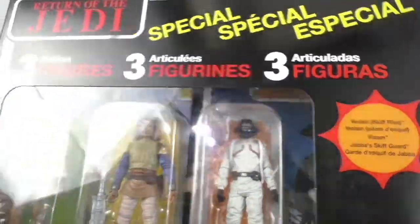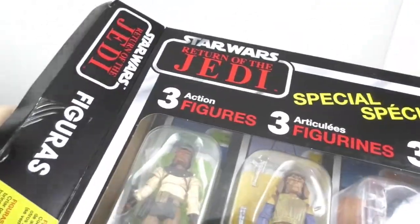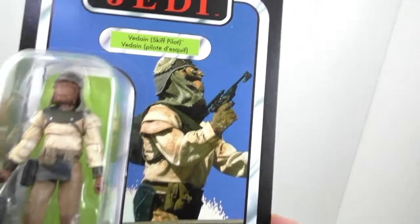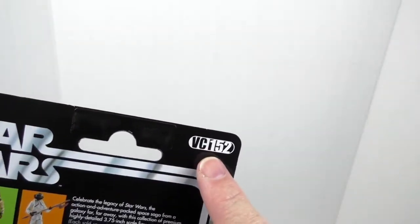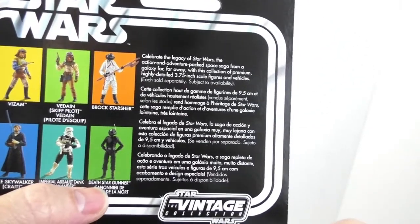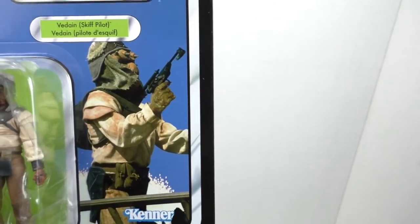Am I going to open this? You betcha. That's very cool packaging though. It's almost like the Tri logo with the three different languages. I'm going to open this up. Let's take the first figure out. This is Vidane Skiff pilot, from the Vintage Collection, VC-152. And this series came out with V-Zan, V-Dane, Brock Starsher, Luke Skywalker, Krayt — I haven't seen that one. Imperial Assault Tank Commander and Death Star Gunner. Very nice picture. It looks like it's taken directly from the movie, not a photoshopped or computer enhanced image.